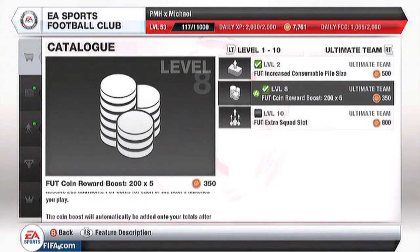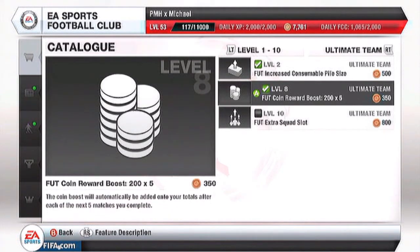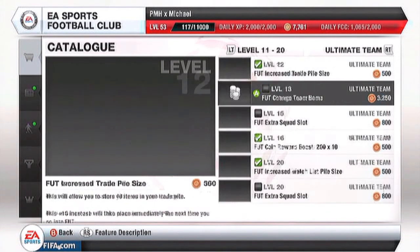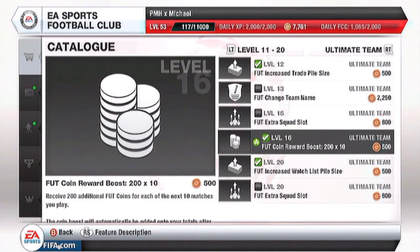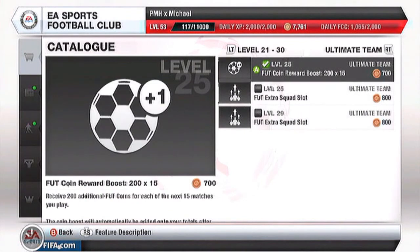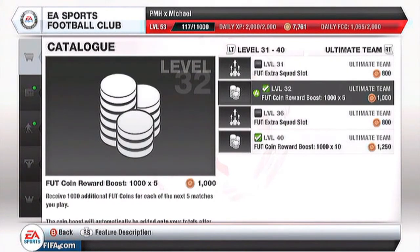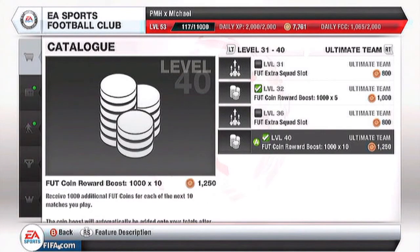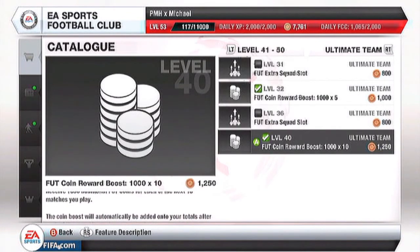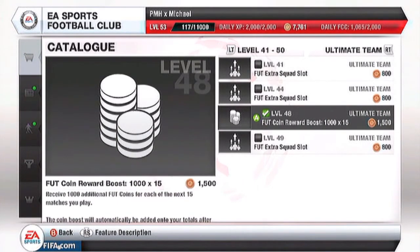And then there you are. If you buy these coin reward boosts, after every game you play you get an extra 200 coins for 5 games. If you go down a level, you get an extra 200 coins for 10 games. Go down to another level, you get 200 coins for 15 games. Go down another one, you get 1,000 coins for 5 games and 1,000 coins for 10 games.